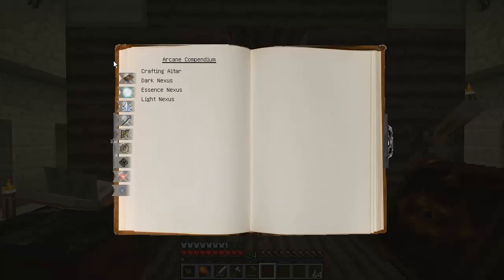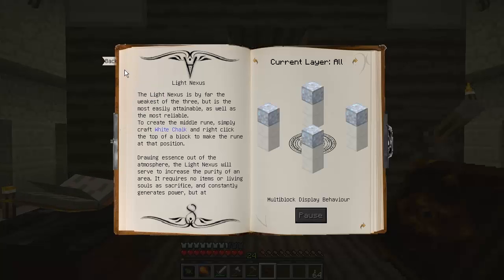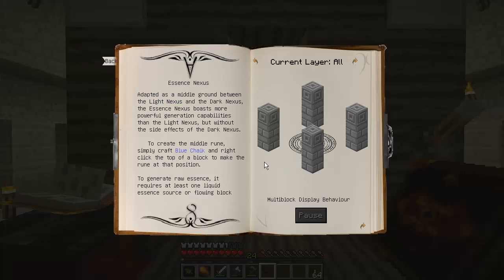The Dark Nexus requires Nether Bricks and I don't have that either. But the Essence Nexus requires Stone Bricks, and I have that. So why don't I go and get myself some Stone Bricks. I'm also going to need some Blue Chalk.